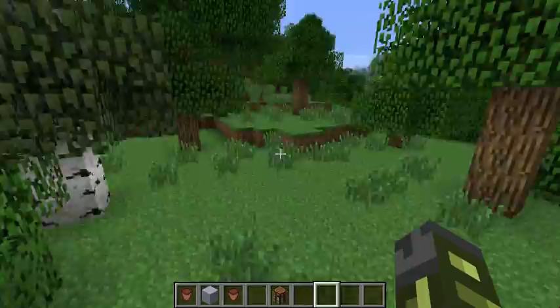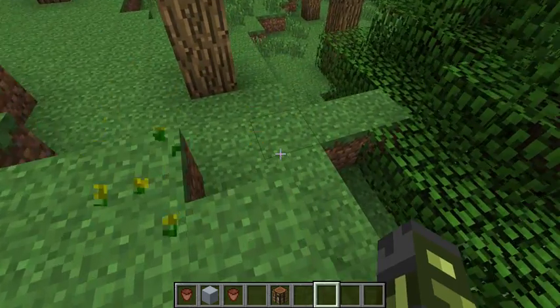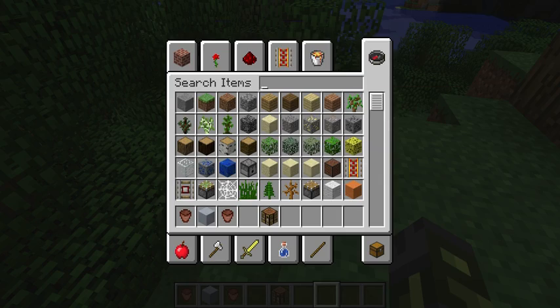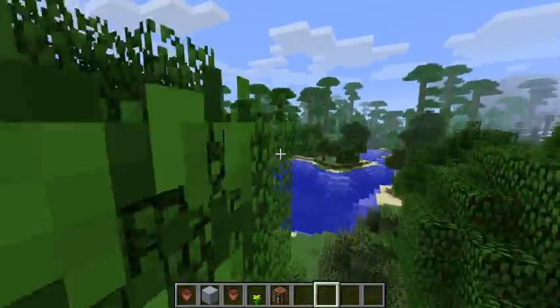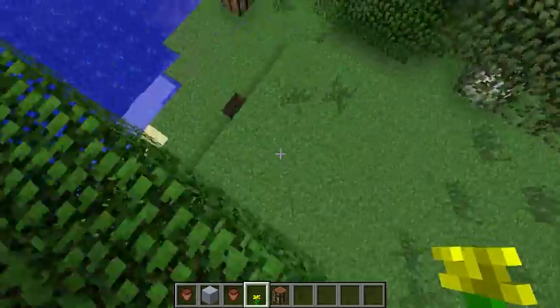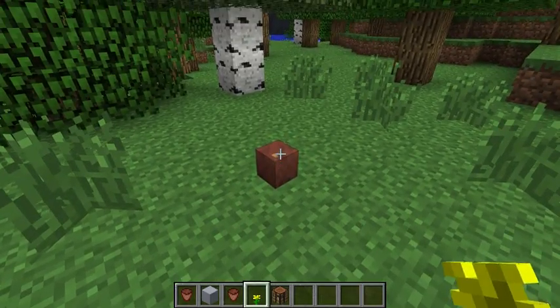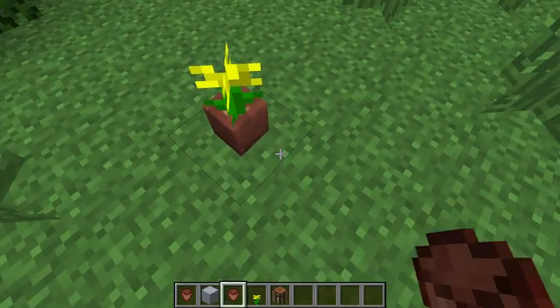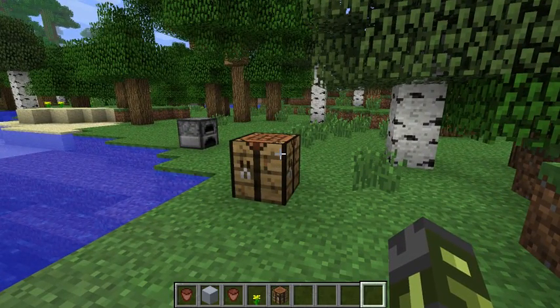And then, you can just kind of walk around and look for a flower of some sort. You put your flower pot down where you want it, and you put a beautiful flower in it. And it's all pretty. And that was why I showed you this video. See ya. Bye.